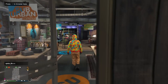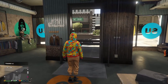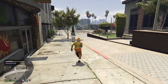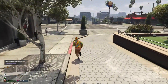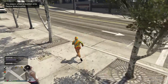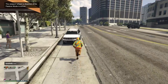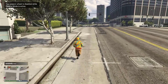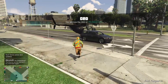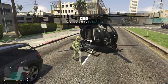For the next step, you're gonna need a chopper — any chopper of your choice — and a duffel bag. A link on how to get the duffel bag will be in the description. I just called in a Buzzard. Switch over to the outfit that has the duffel bag on.